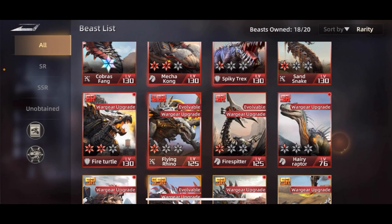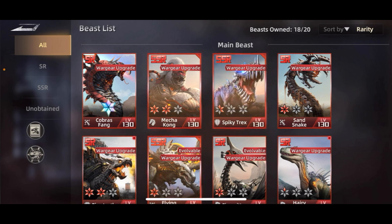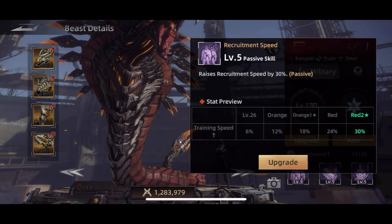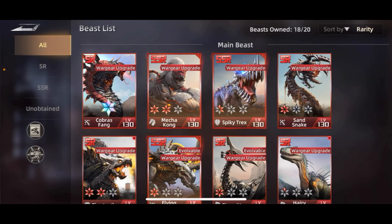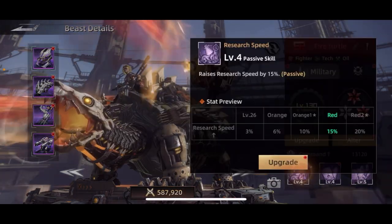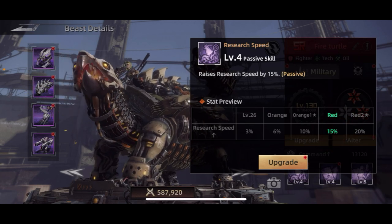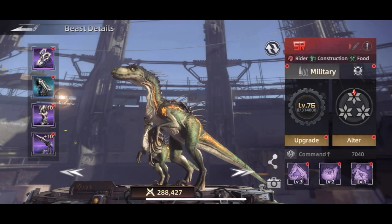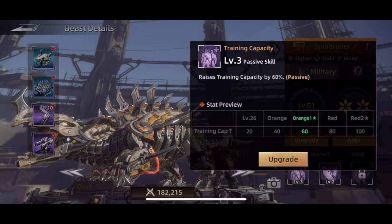Now, there are also a lot of beasts you'll want to at least somewhat develop for their passive abilities, even if you don't use them in combat. The Venom Thing raises recruitment speed by 30 — great for training more troops faster. The Pyrodra raises research speed by up to 20. The Sickle Claw can raise construction speed by up to 15.